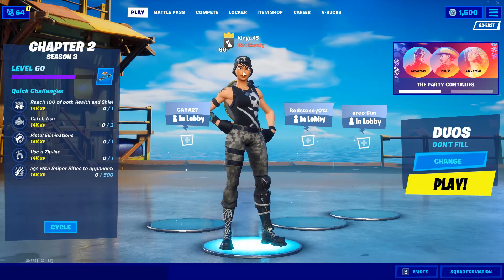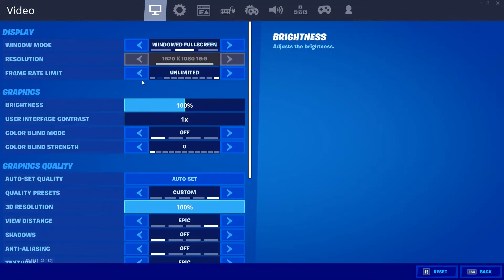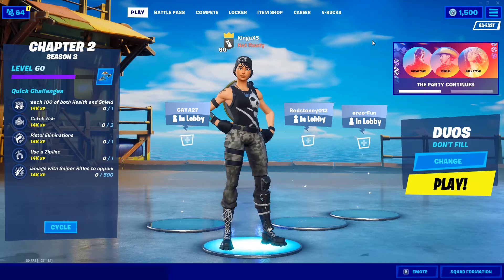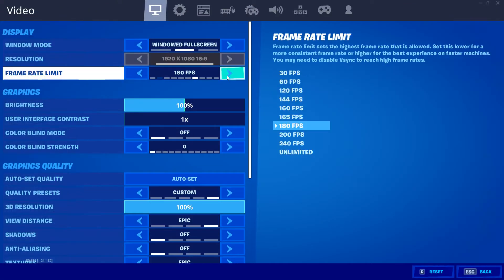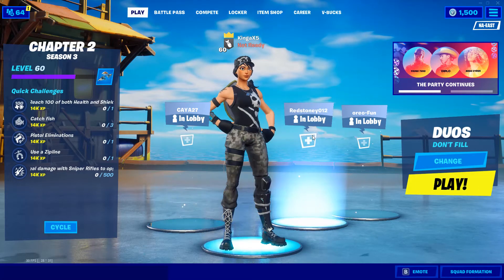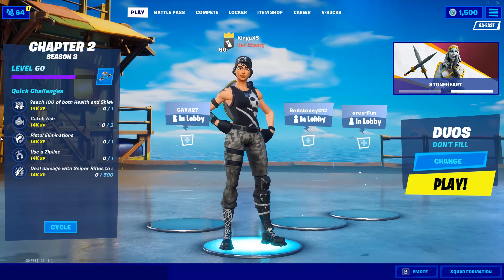Hey guys, this is a quick emergency. I have no idea what to do, but right now, right as I got on Fortnite, my game is stuck running at 30 FPS, and even if I adjust it, the frame cap won't go any higher. I usually just have it on unlimited because it goes around from 144 to 200, but it is stuck at 30, and I do not know what to do.